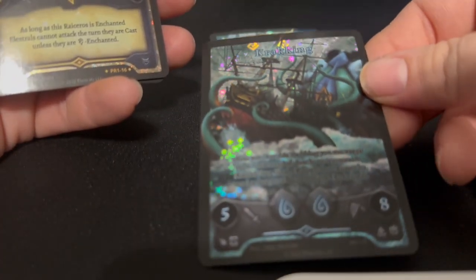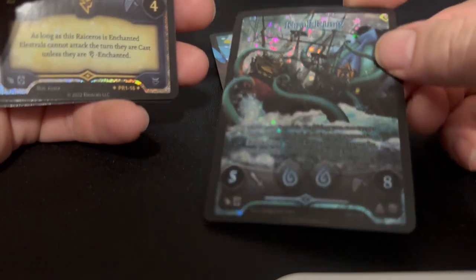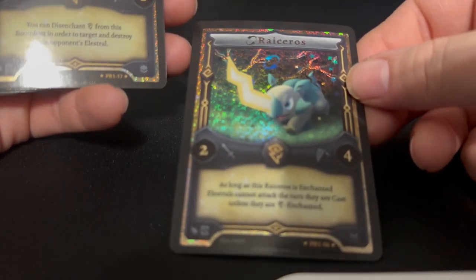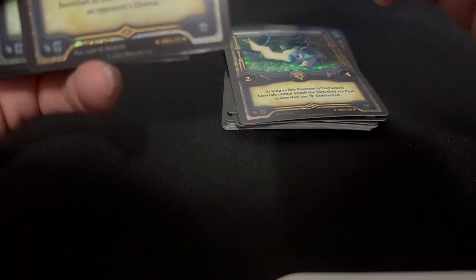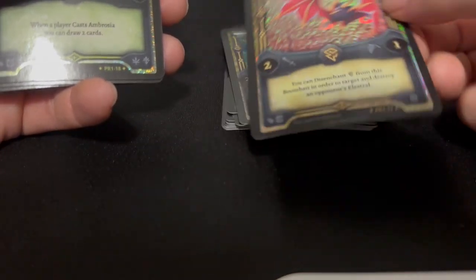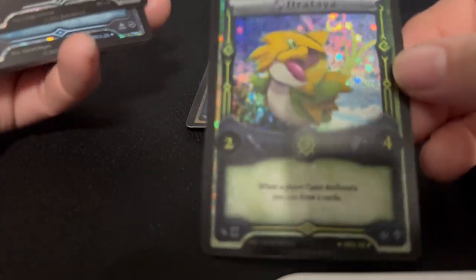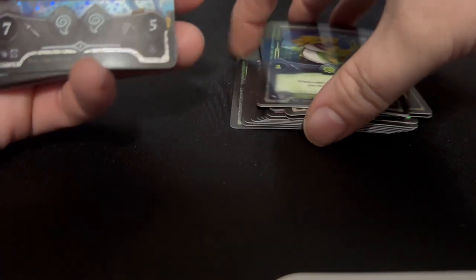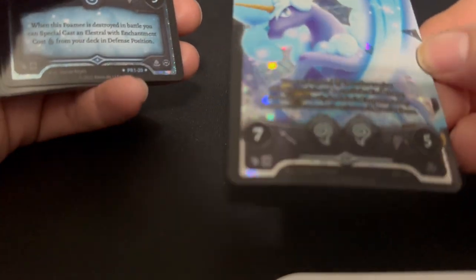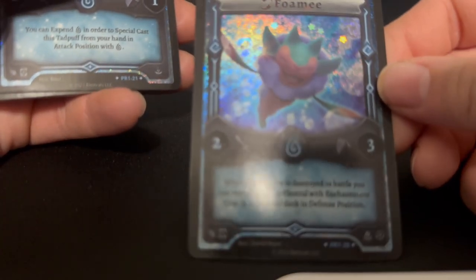Cracking — this one looks freaking cool. That looks like what Sea of Thieves should have been. Rice Cereals — ooh, I like this dude. We got Boom Bat — pretty cool. We got Drataya. Then we got Clydesdale — I like Clydesdale, he looks pretty cool. We got Foamy — very nice.